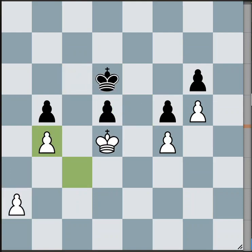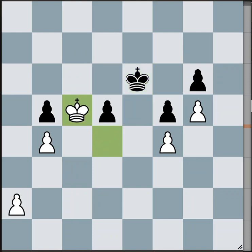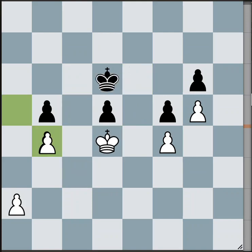Or going back, if the black king goes to e6, then we can enter this way, and that's going to be an easy win for the same reason. So b4 is a winning move.